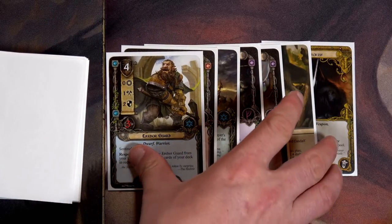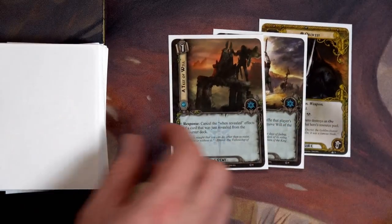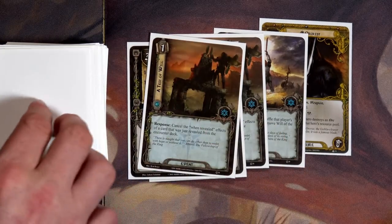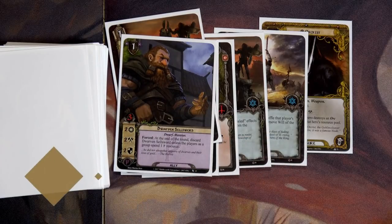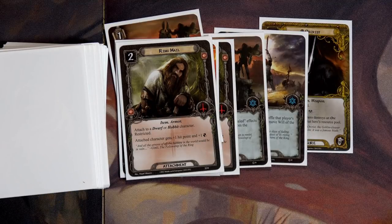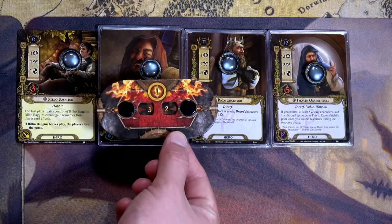I'm going to mulligan that — I want some dwarves I can put out right away. Let's try again: Will of the West again, A Test of Will — that's nice — Ring Mail, Heirloom of Ages — that's a bummer — another Test of Will, and a Dwarven Sellsword. Not great but it'll work. We draw a card to start the round: another Ring Mail. Each hero gains one resource — that's four total, including Bilbo.